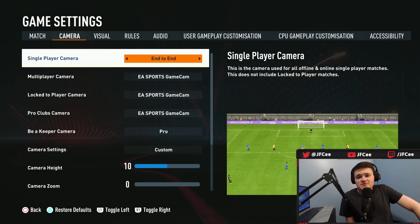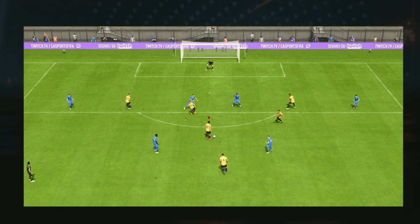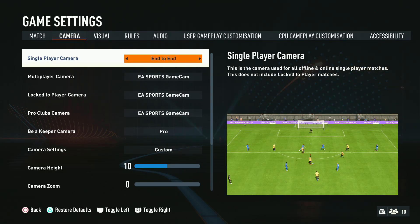There wasn't much I really wanted to talk about today, so I decided I'm going to put myself through some torture. I'm going to hop into a draft and use the worst camera angle of FIFA. This is called the end-to-end camera angle — it's what it looks like in the bottom right-hand corner. The field is basically vertical. I have never played this camera angle before and I have no idea what it's going to look like.